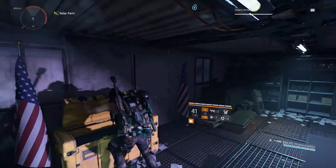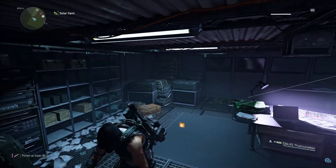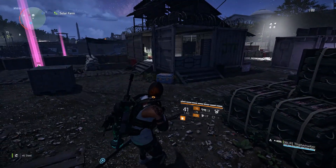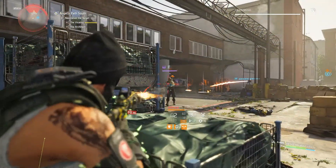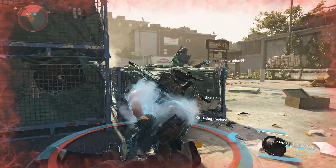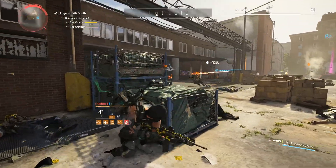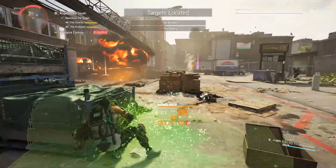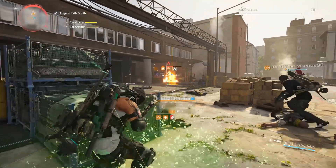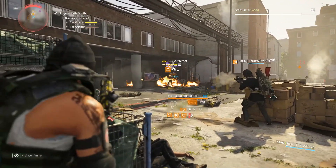To recap the most efficient way to get your gear score up: complete the Tidal Basin and go straight into World Tier 5. Once you're in World Tier 5, ignore the invaded missions as well as the two strongholds available to you. Immediately start doing bounties on any difficulty — challenging, heroic, hard, or normal — as they'll increase your gear score. Also do control points for three to five pieces of gear on your way to 500. Make sure you're completing your daily and VIP missions daily, as those give a pretty significant increase to your gear score.